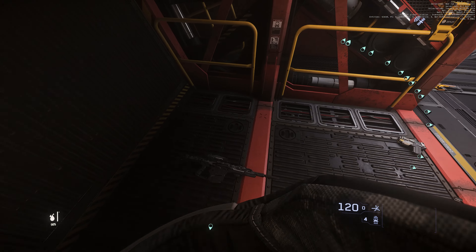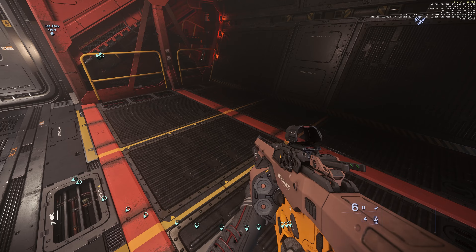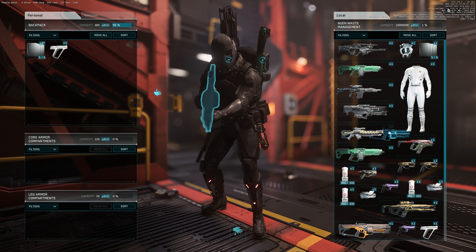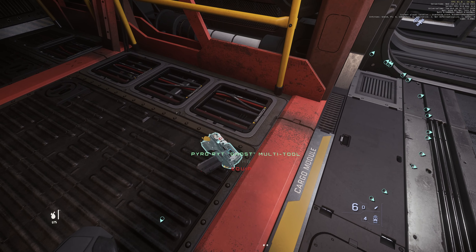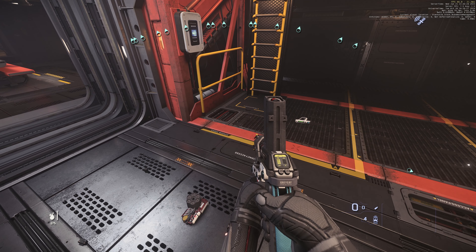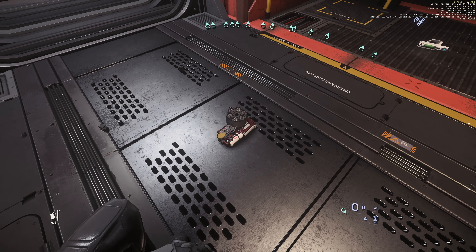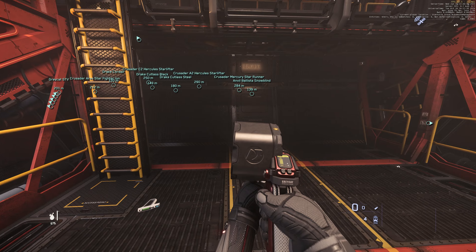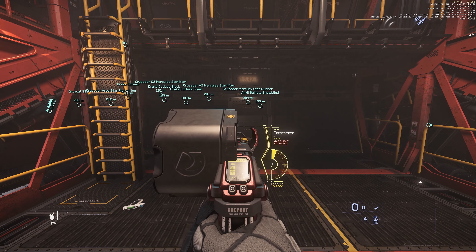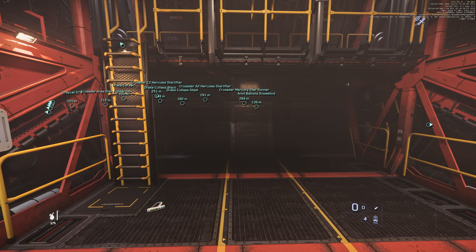The weapons just fell all over the ship. And very bizarrely, I never put a scope on my grenade launcher but it now has a scope added. This is Star Citizen, so anything is possible. Even stranger — my tractor beam now has a grenade launcher magazine on top of it. I cannot fire grenade launcher rounds with my tractor beam even though it has the magazine attached. Very weird.